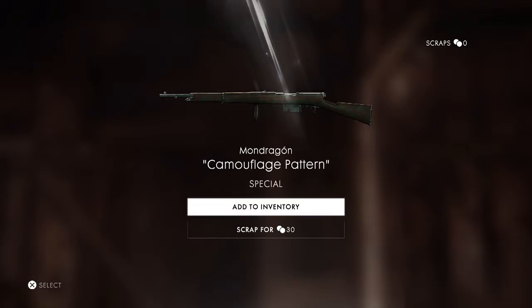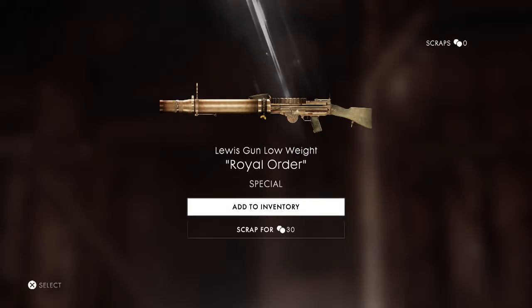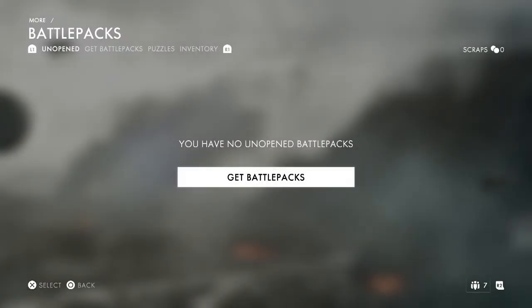Open. Don't mind if I do. Let's take the handy dandy crowbar and open this bad boy up and we got a... Ew. Camouflage. Add to inventory. What's that? Okay, let's add that to a puzzle.